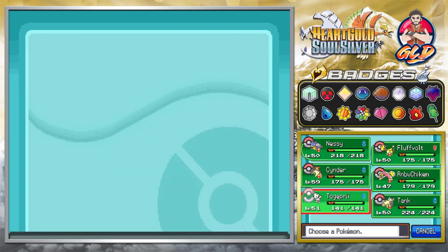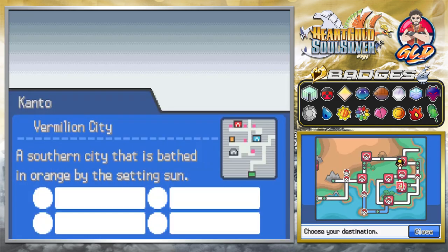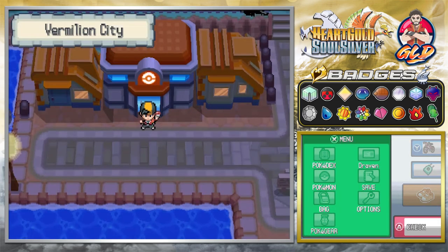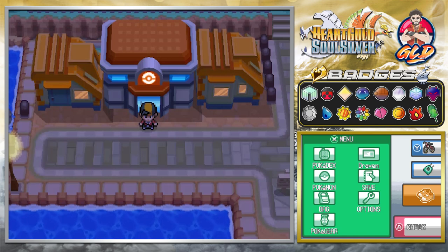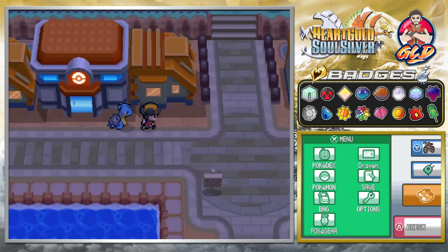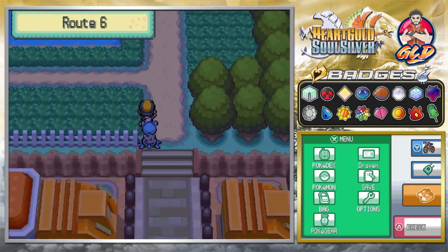First things first, we're going to go straight to Vermilion City because that seems to be the best place to capture this Pokemon. Now as I mentioned in the last episode, Pokemon HeartGold SoulSilver has made it easy for you to locate these roaming Pokemon, and it looks like we're going to have a little bit of fun right here seeing if we can actually find it.